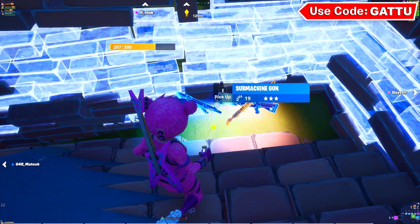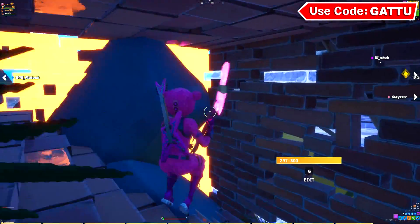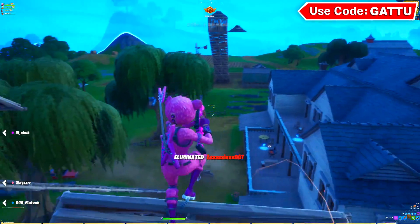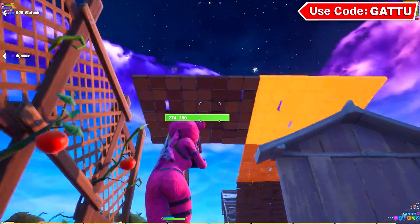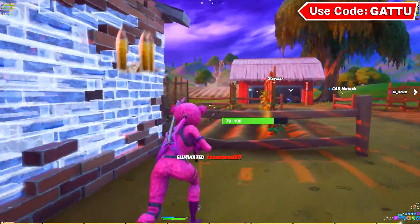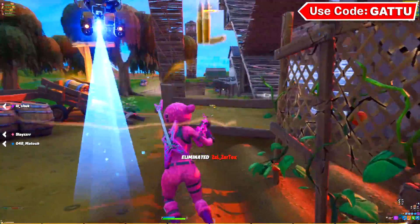For the next step, make sure you have an SMG, a shotgun, and an assault rifle, and eliminate players with all three weapons. We got an elimination with an assault rifle - now let's get a shotgun elimination. Got the shotgun elimination - now we just need an SMG elimination and we're done with the task.